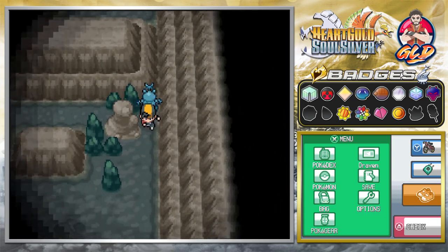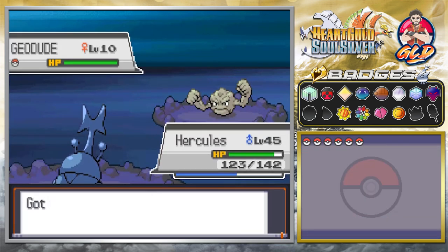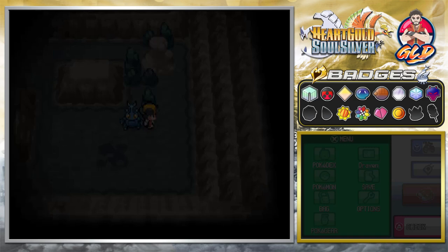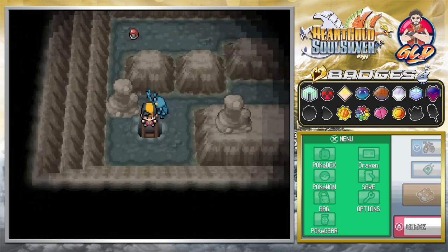You got yourself a level 14 Machoke. That right there is something different. Now, the reason I don't put on a Repel is because I do believe you can actually find yourself a Kangaskhan around here. I could be wrong.